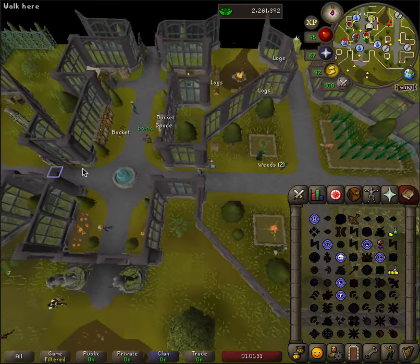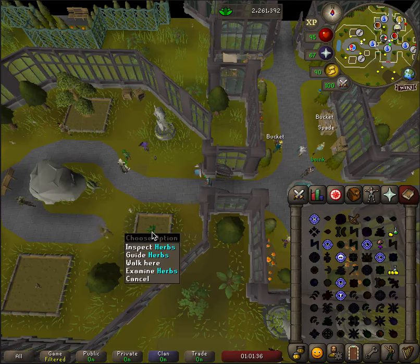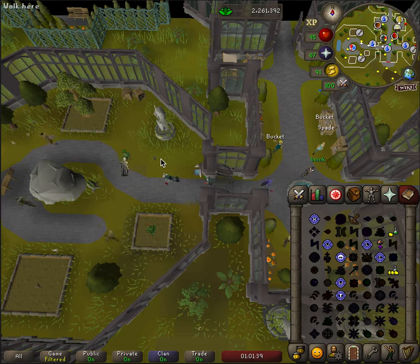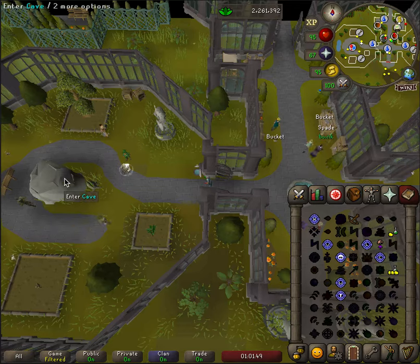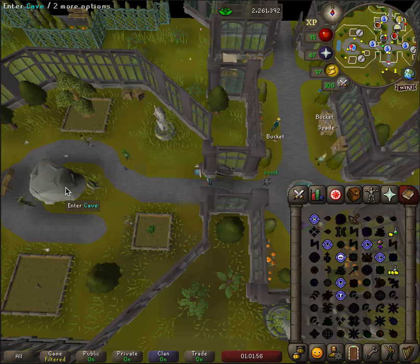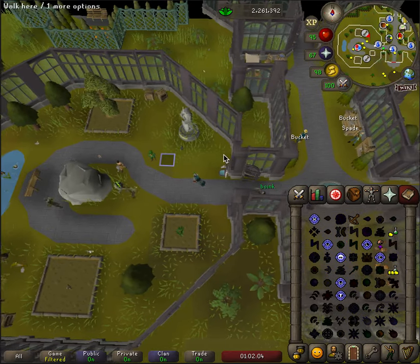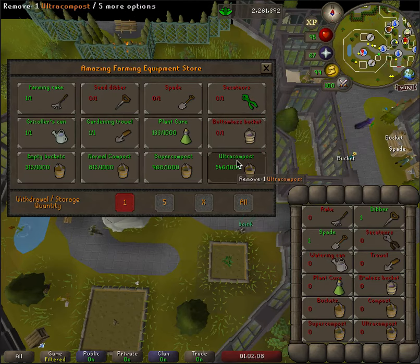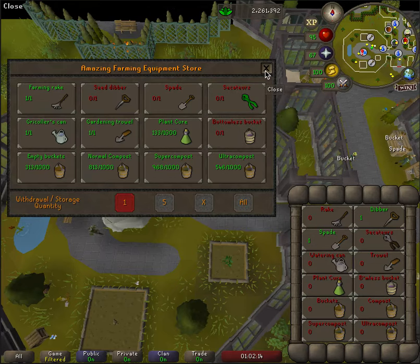Moving over to the level 65 section, this is where the benefit really starts to come from the Farming Guild. Of course, you have a new herb patch. This is where doing medium contracts starts to be good — the medium contracts have lots of really good Farming and Herb Lore seeds that you can get. You can also start doing Hespori, which takes about 32 hours to grow — about a day and 6 hours — unless you're using the Kronos plant. That is beneficial because you can get the bottomless bucket, which is charged with ultra compost, and for every one ultra compost charge it gives two uses, so it essentially doubles your ultra compost.